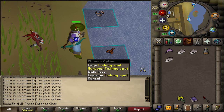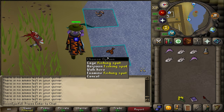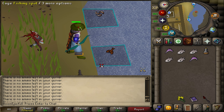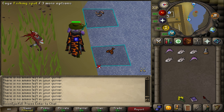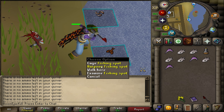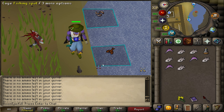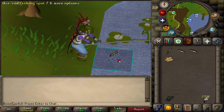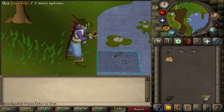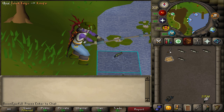From level 71 to 99, 2-tick harpooning swordfish and tuna in Piscarilius offers the fastest fishing experience in the game. Tick manipulation must be used for this method, as without it the experience will be a lot slower and this method would not be worth doing over others. This method is comparable to 3-tick barbarian fishing in terms of overall efficiency when using the crystal harpoon, assuming you have high agility and strength levels. Those with a low agility or strength level benefit more from the passive agility and strength experience gained from barbarian fishing.